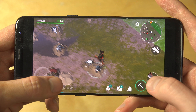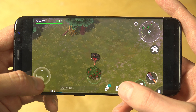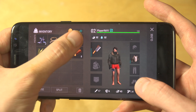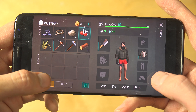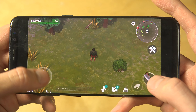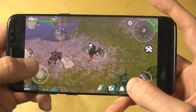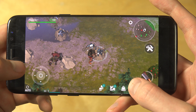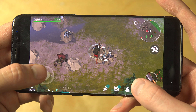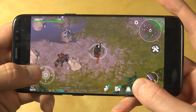My inventory is full again. I basically need that bag thing to expand my inventory. I just want to show you this material I get. You can also go into other worlds. Iron ore — we need that bag so we can expand.